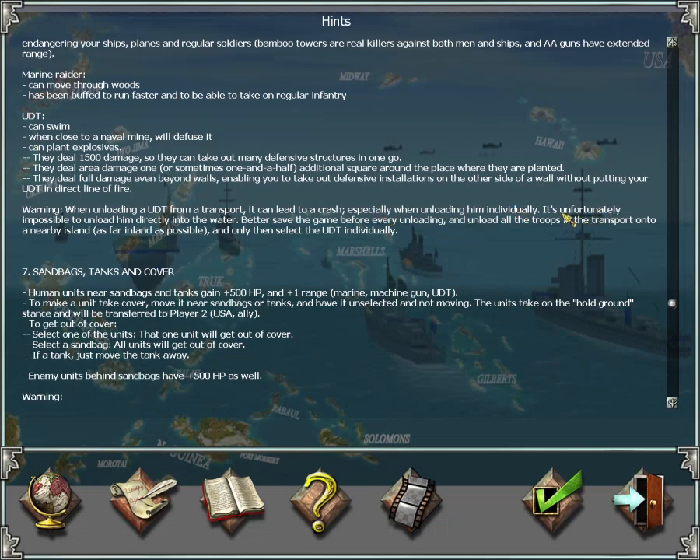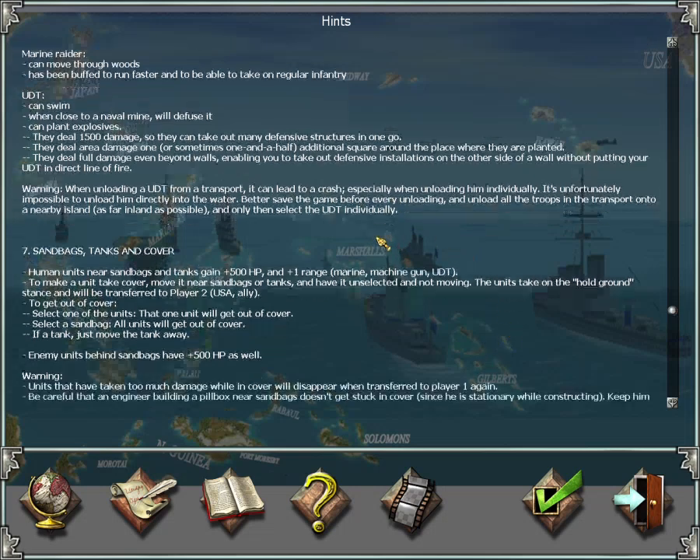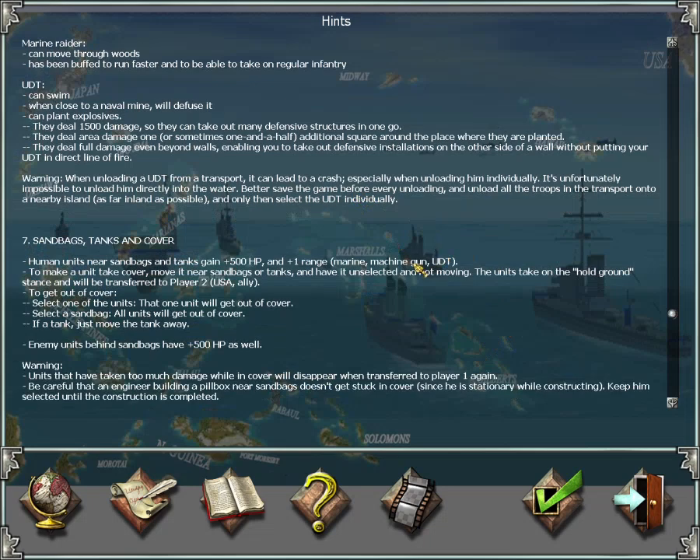Don't unload SAS commandos when you're near water or when there's a lot of water around, even close to an island — there's no animation for dropping into water from a boat. You need to unload them onto land together with other units using the unload button, making sure there's enough land. Always save the game before unloading any UDT from a transport.